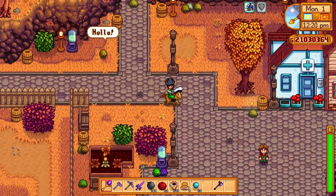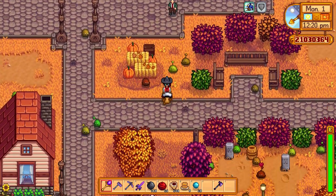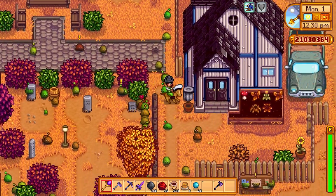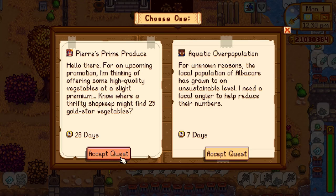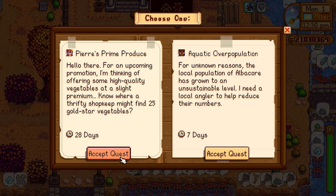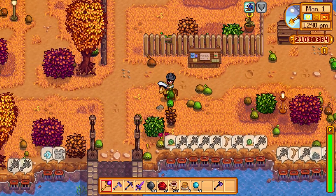I'd like to get a whole barn of blue hens — a whole barn of different kinds of hens, one of each. So I've got some more stuff to do. These slimes kind of go through the message board. Pure's prime produce — some perfect produce, and albacore. I'm gonna do the prime produce because it's just easier.